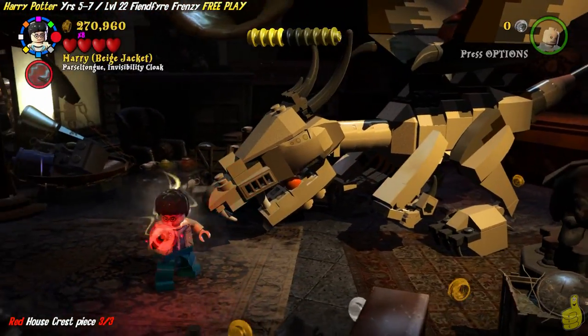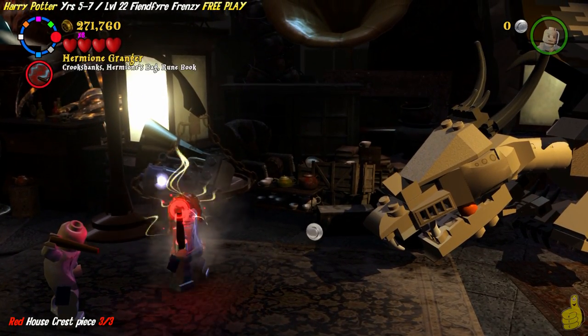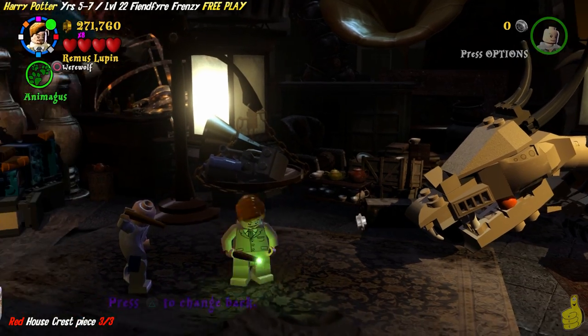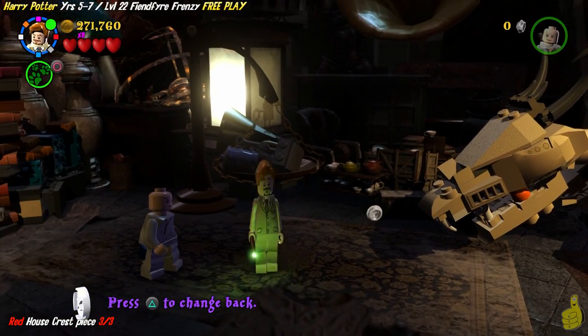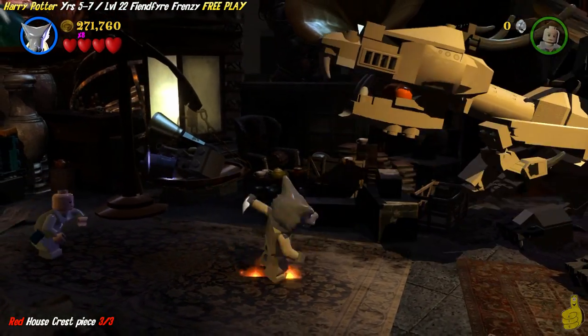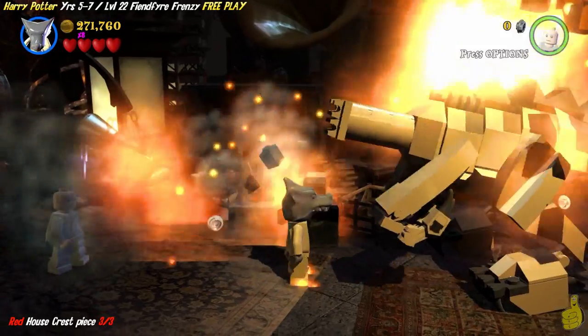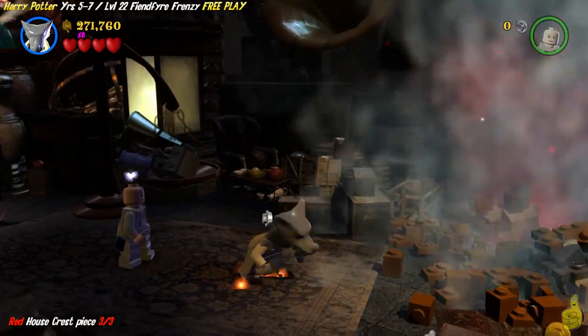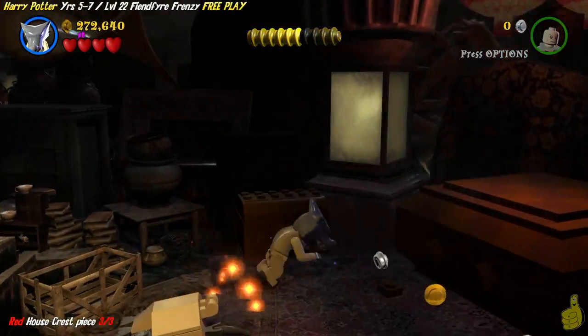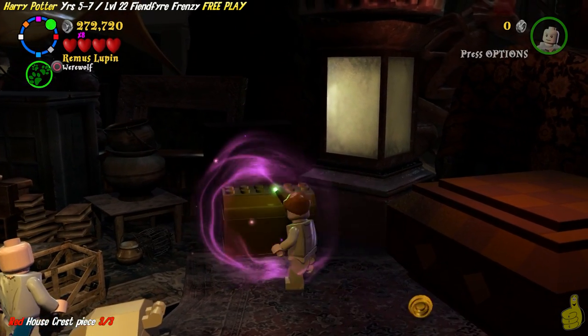The third one is actually gonna be just beyond this crazy dragon statue. We actually have to switch to a character with strength. I just had Hagrid there — I believe he's a character token we get in this level? No, he's not. It's weird that it allowed me to use him. I guess it probably chose a strong character, but I still haven't purchased him.